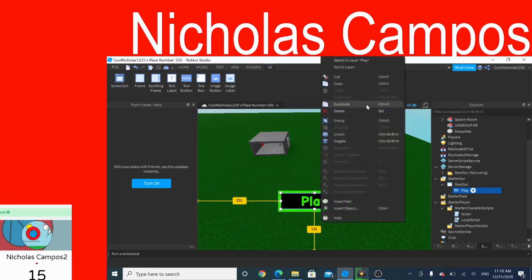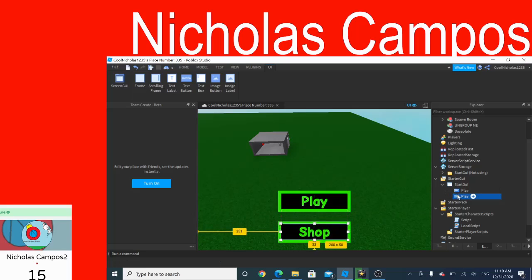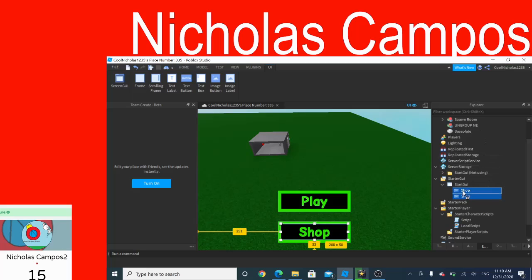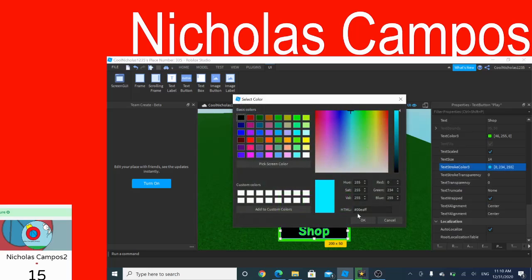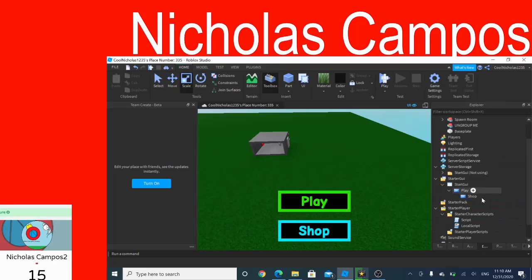If you want to add any other stuff like a shop, go ahead and add a shop. You can't put it in the StarterGUI directly — you actually have to move it so that it goes inside the play button. I'm going to make the shop button blue, and make your text label blue like this. So now you have all of that ready.